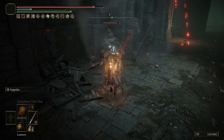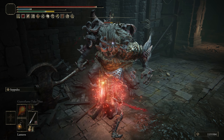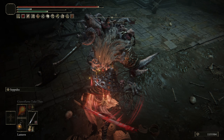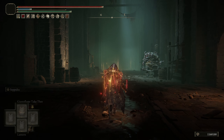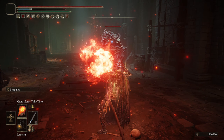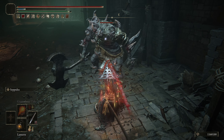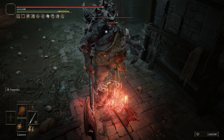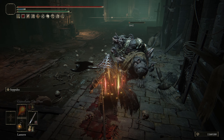Once the blood loss meter is full in your target they'll take a burst of damage and in most cases become staggered. For this first build it's important to have a high arcane to increase blood loss build up. The Uchi Katana already comes with a blood loss build up stat of 45, so no matter what you're going to build up blood loss in your target just by hitting them repeatedly. For the Seppuku affinity you want to use the Blood affinity, which dramatically increases the Uchi Katana's blood loss build up.